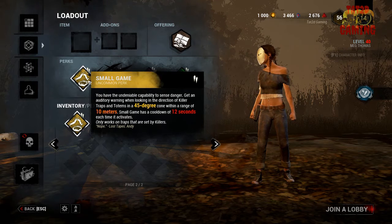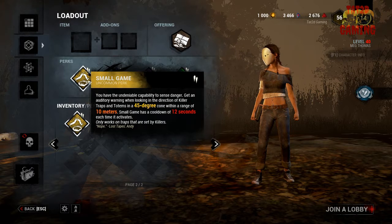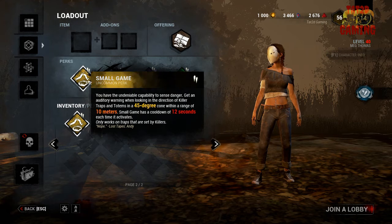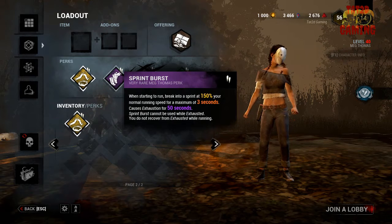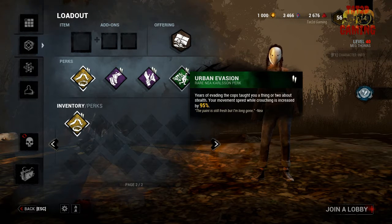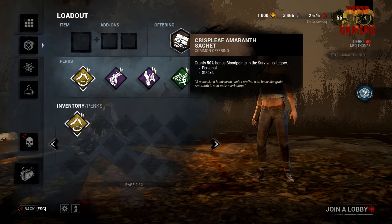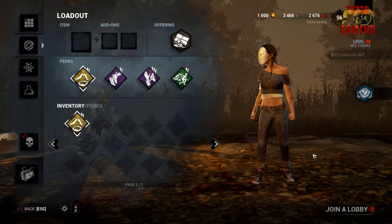I'm going to be running Small Game, which gives me the ability to detect killer traps and totems in a 45-degree cone within a 10-meter range with a 12-second cooldown. Sprint Burst lets me run at 150% speed for three seconds with a 50-second exhaustion. Self-Care lets me heal without a med pack, and Urban Evasion increases my crouch movement speed by 95%. For my offering, I'm running a 50% bonus blood points in the survival category.